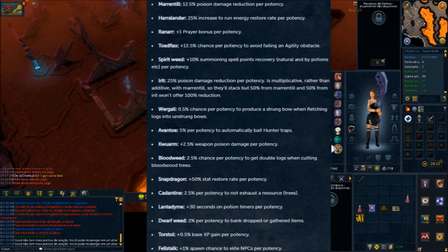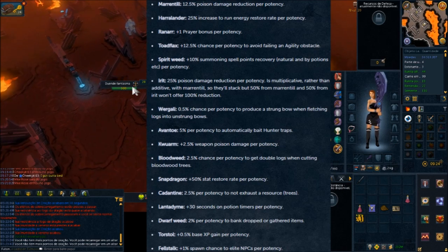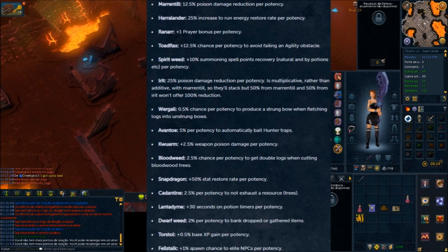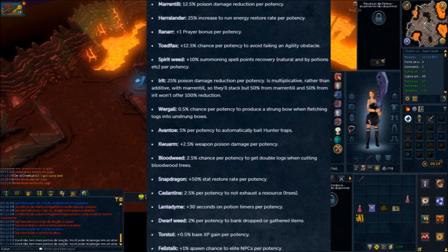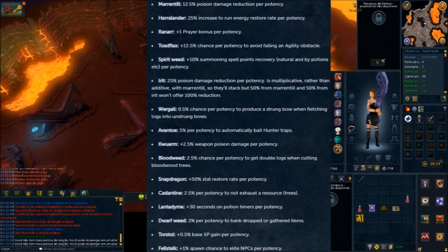The next one is Avento, which is again useless because baiting hunter traps doesn't do anything worthwhile. It's been a useless mechanic for a long time. It's a little extra boost but it really doesn't do anything meaningful for high XP methods — Tortoises don't use bait, Chinchompas mostly don't either, Carnivorous Chinchompas do, but Crystal Chinchompas don't. So I don't really see a use for Avento — the one herb that needed help is just back in the garbage bin.